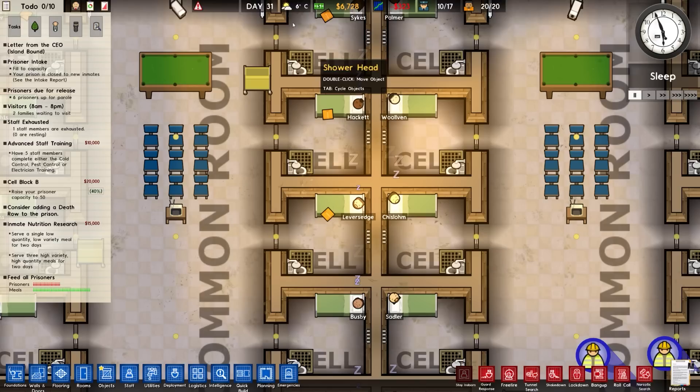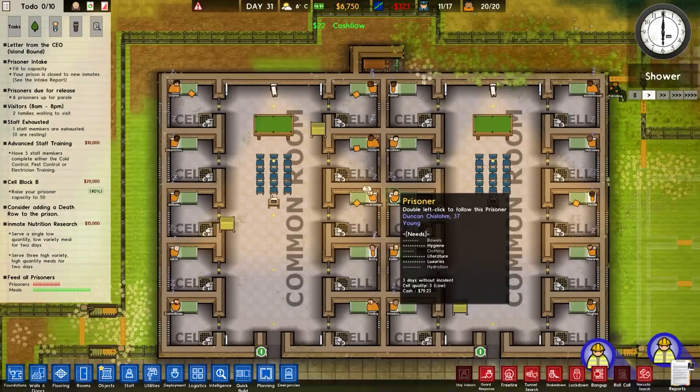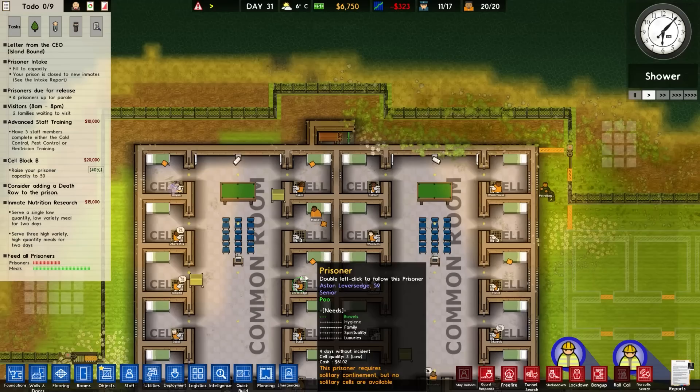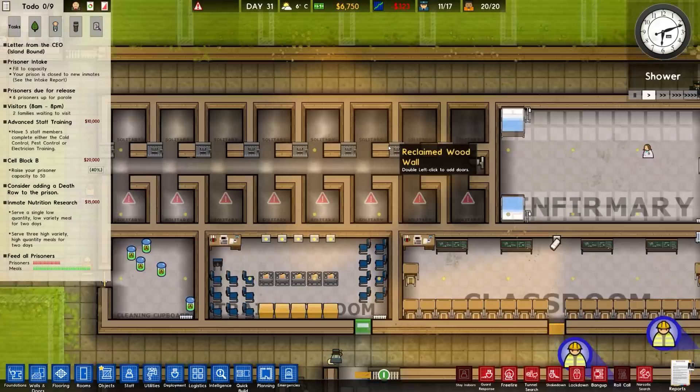The camera for whatever reason just came over here, and there's really like a bright light over here. What was going on there? The prison requires solitary confinement but no solitary cells are available.